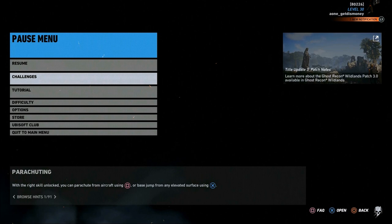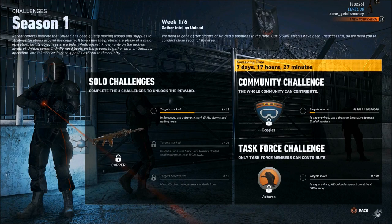The way you get to the challenges is by pressing start, and you'll see a new option that says challenges. Once you select that, it'll give you details on how to complete each challenge.